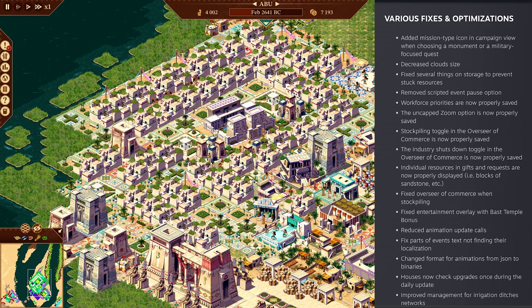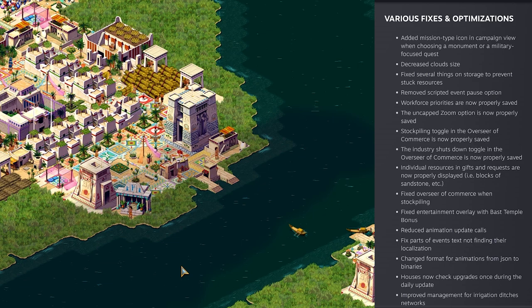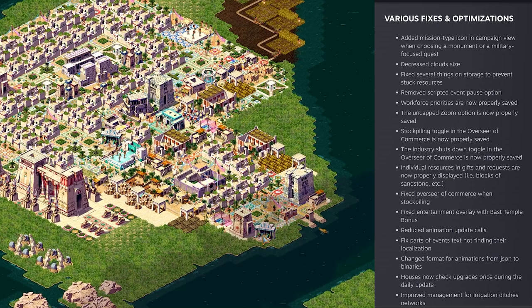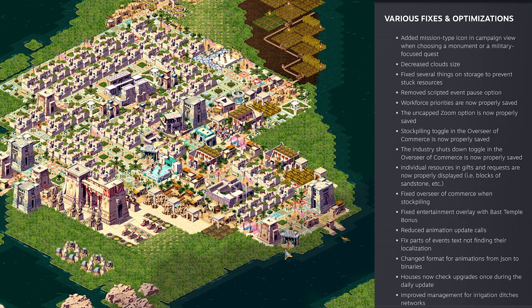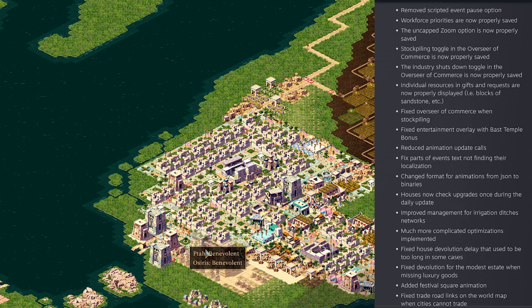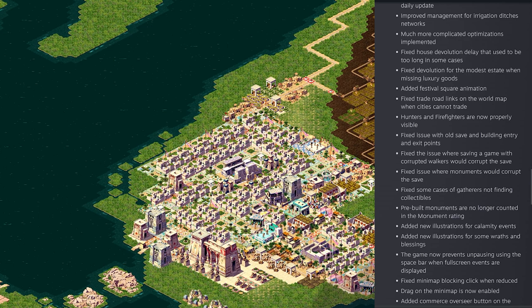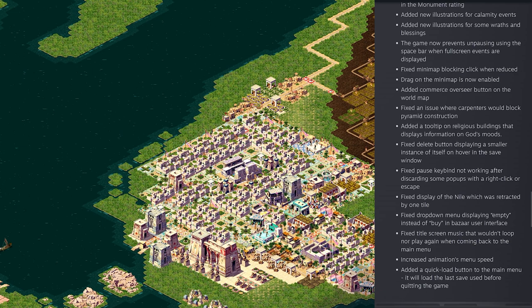Various fixes and optimizations: a mission type icon has been added in the campaign view. Cloud shadow size has been decreased - they used to be a bit too noticeable. Workforce priority is now properly saved, which is very good. Reduced animation update calls. Lots of bug fixes and improvements. The bugs were kind of one of the main problems, so all very good stuff.